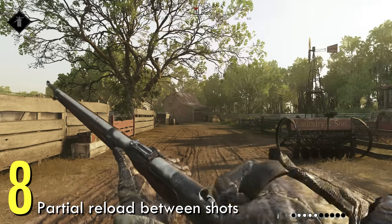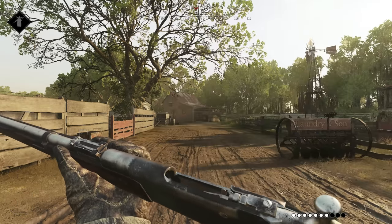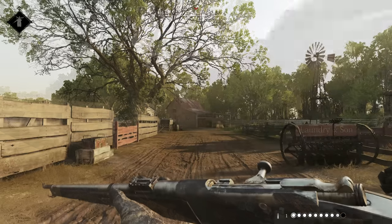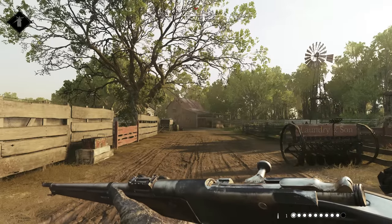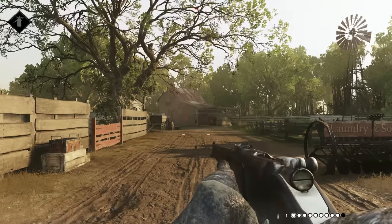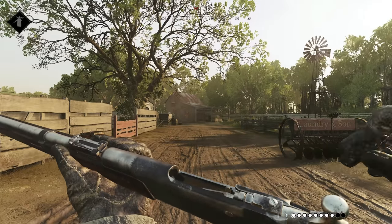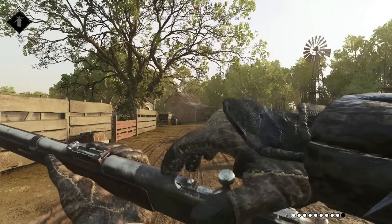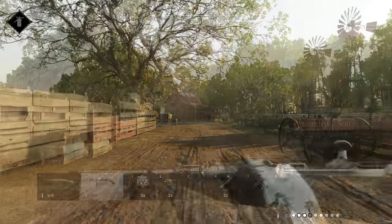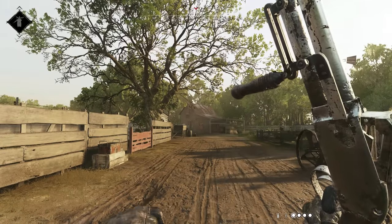Number eight: hold R for a partial reload. Many weapons lose a bullet if you reload before they are empty. So if you are taking the Mosin, the Labelle, the Terminus, or the Spectre, you can reload between shots to preserve that wasted bullet. Fire, tap reload before another round is cycled, and you will insert a bullet or shell. No bullet grubber needed. It is worth noting this doesn't work on the Berthier.